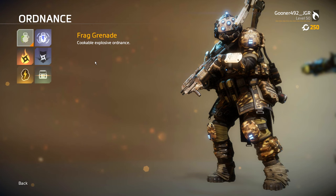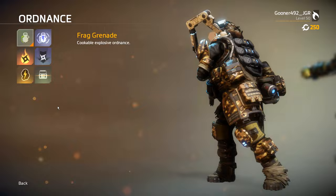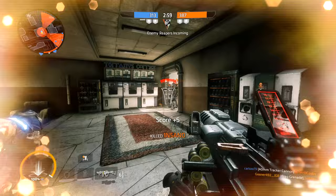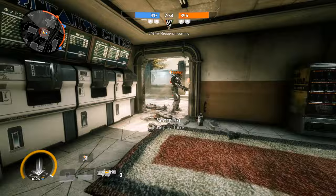Grenadier weapons aren't the only way to create explosions in Titanfall 2. Frag grenades and satchel charges are the two strongest explosive ordnance in the game. Frag grenades are great for cooking and blasting an unsuspecting pilot before they have time to react. Just a fun fact — a cooked grenade is a great garnish for a salad.